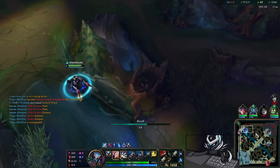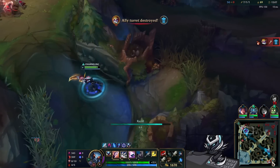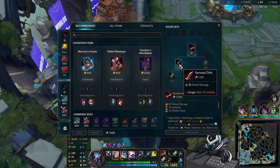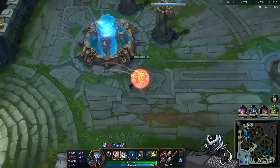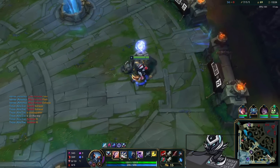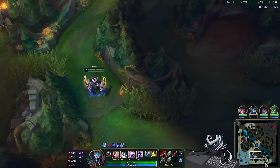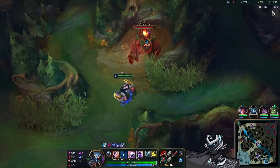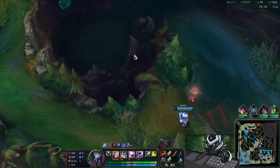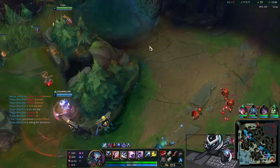Sometimes I just question the decisions on this server. I was going to stay there and zone GP off the tower but that's not really necessary, so I recall and pick up the second Serrated Dirk, Lucid Boots. Then I walk down into bot side again trying to get the Dragon. My Fizz is really low so we don't have him to work with, but that's fine. It's been ages — this team just does not want to let us get the Dragon, and sure enough Kindred is down here as well.